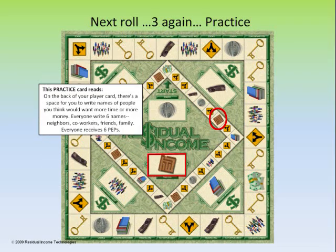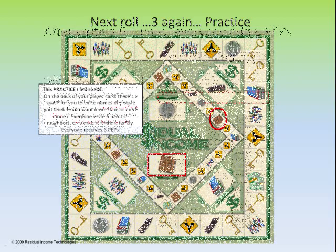We're going to roll 3, and that's going to put us on a practice square. The card reads: on the back of your player card, there's a space for you to write names of people you think would want more time or more money. Everyone writes 6 names — neighbors, coworkers, friends, and family — and everyone receives 6 peps.